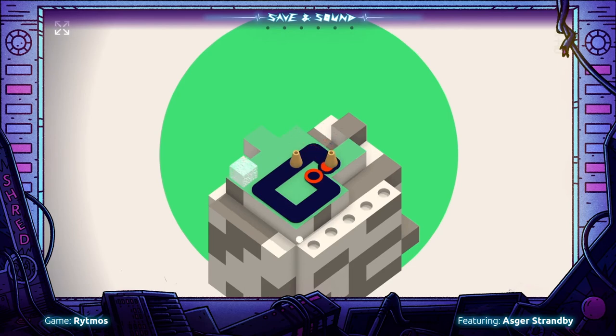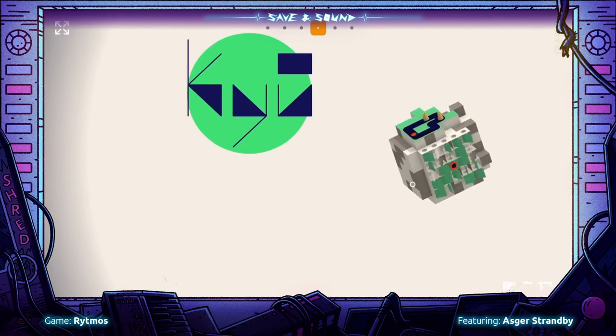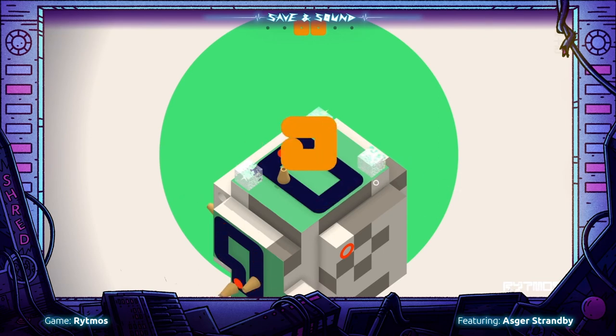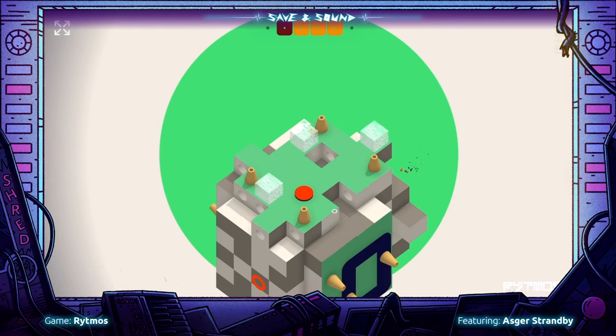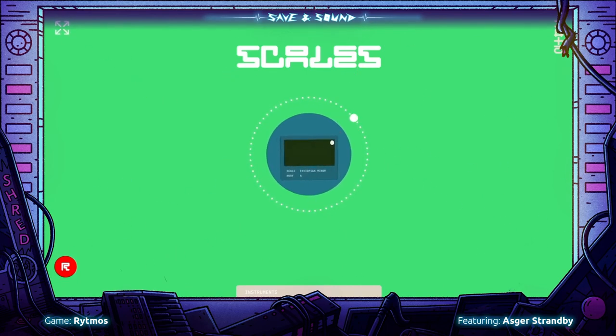Here we are a bit further into the game. This planet is inspired by Japanese environmental music from the 80s. As you can see, a lot of new mechanics have been introduced. Here we are introduced to the first musical modifier, changing the entire composition of the music.